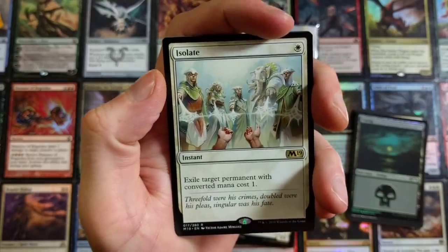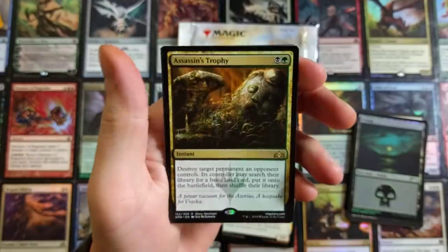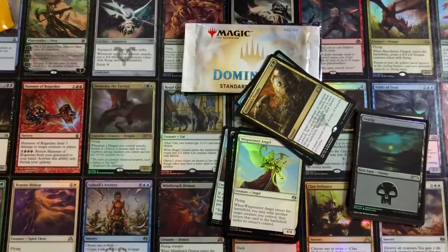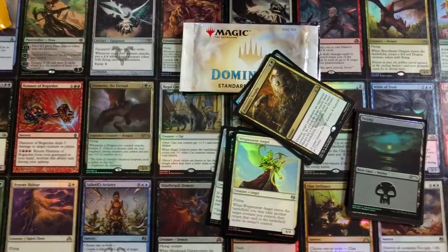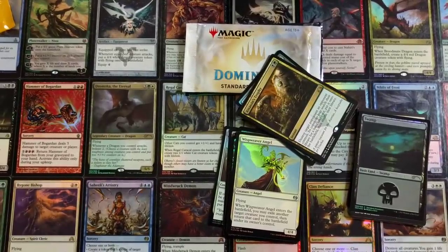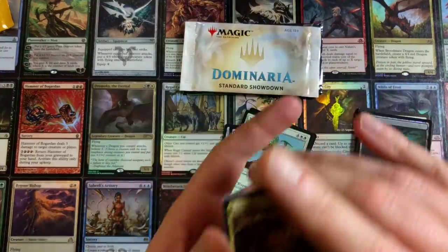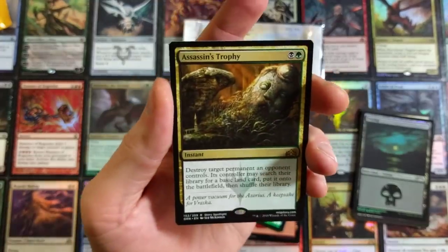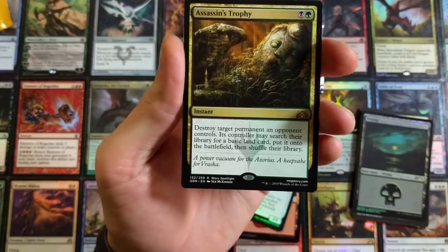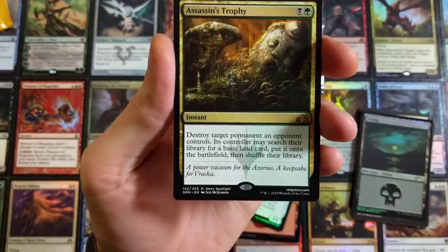Exile target permanent with converted mana cost one. And then — Assassin's Trophy! Hooray! We got a nasty little pool there. And then — did anyone else just feel that earthquake?! Oh my god! We are unstable right now. Assassin's Trophy — that's what dreams are made of right there. Destroy target permanent an opponent controls; that player may search their library for a basic land card and put it onto the battlefield, then shuffle.